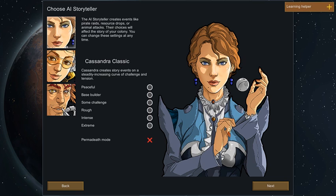Cassandra Classic is not the easiest option — it's Classic, as the name suggests. It gets progressively harder as you go along.